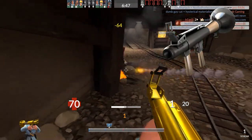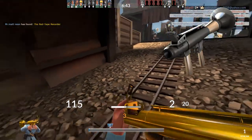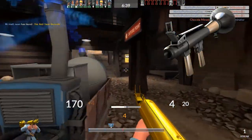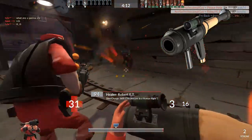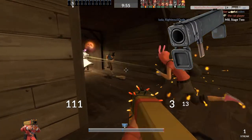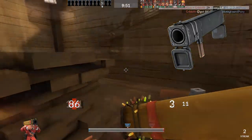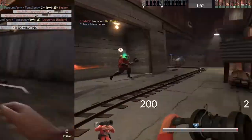Of course, you got the classic rocket launcher. Nearly every soldier main's go-to weapon for the majority of matches due to the fact that it does, in lack of a better word, fuck loads of damage. You also got the direct hit, a weapon that rewards precision and good game sense. The black box, my personal favorite, gives the soldier a longer life duration and decent burst healing.